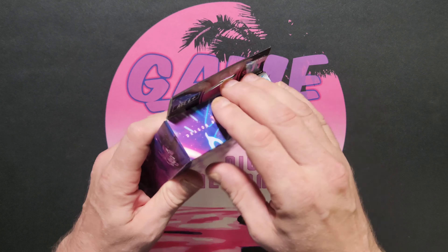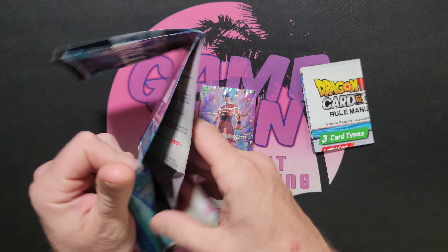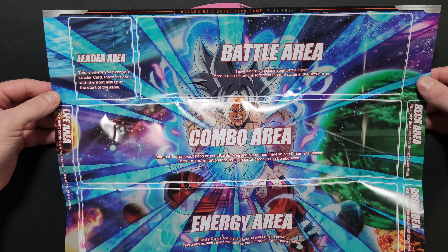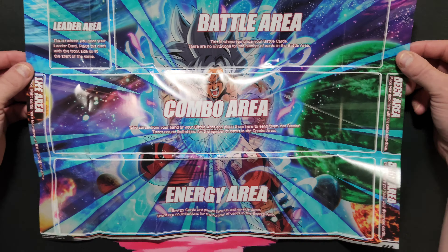There's some pretty powerful stuff in it too. If you like Dragon Ball or any of the stuff we like to open on here — One Piece, Magic the Gathering, Cryptic, all that — go ahead and leave a like and subscribe. Check out the stores in the description; they're there to have a conversation with you guys if you have questions or need any cards.